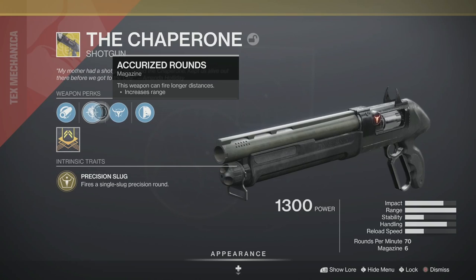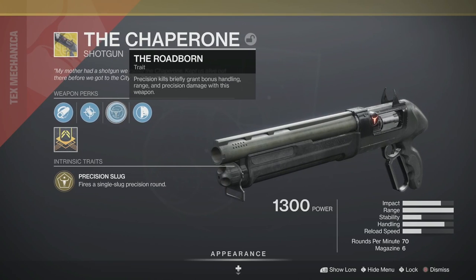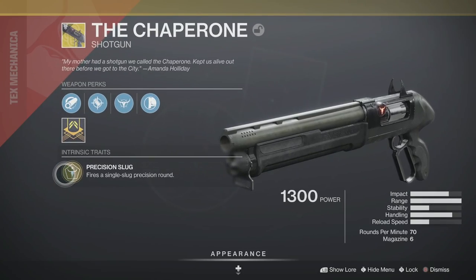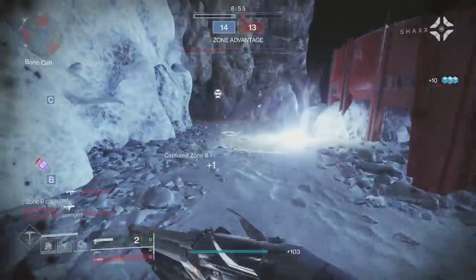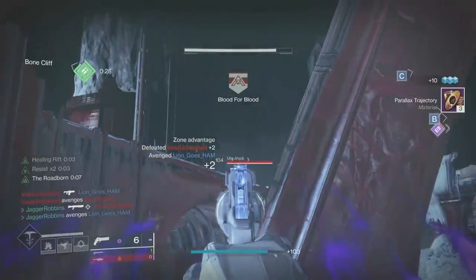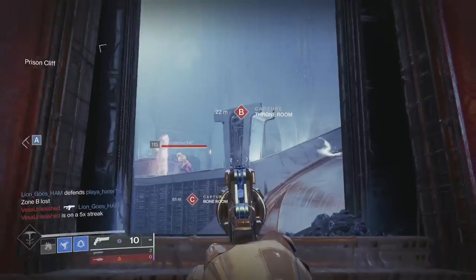The loadout I'm running is with my Palindrome as my sidearm. The perks on the gun are Accurized Rounds which increase the shotgun's range, Hammer-Forged Rifling which also increases range, Roadborne which increases handling, range, and precision damage after a precision kill, and its exotic perk is Precision Slug — so we can get some distance, which makes the shotgun just an absolute tank.